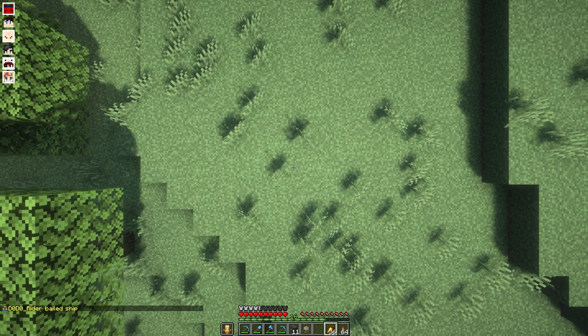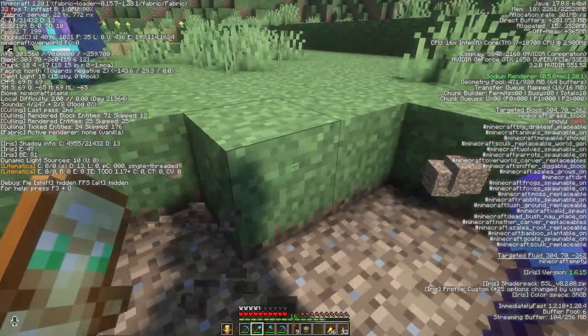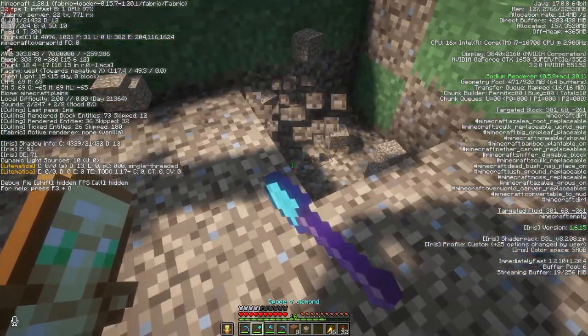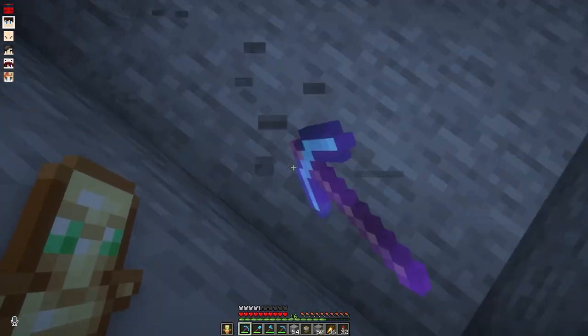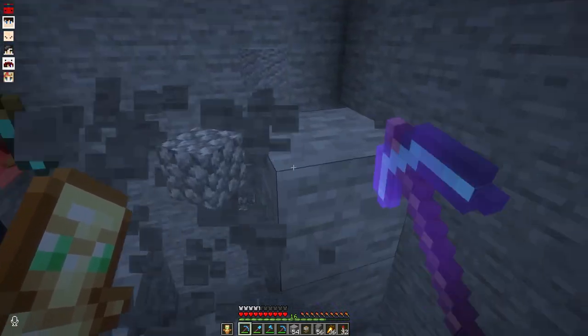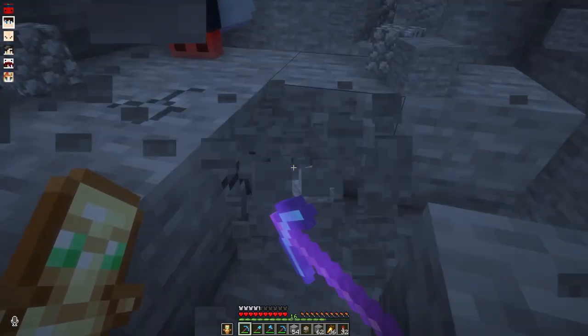All right, you guys — I free-cammed where he logged off. You want to build a big pit? Yeah. He's not wearing any armor, so I don't think we even need to put dripstone in this time, just a giant hole. How deep are we going? Squirtle says let's go to zero. Let's go to zero.